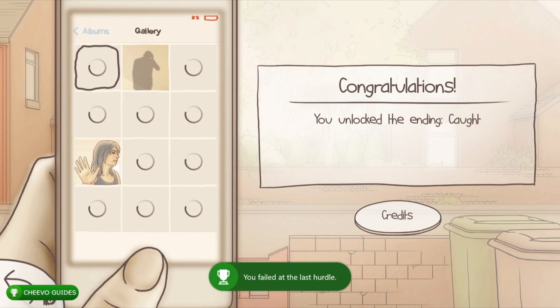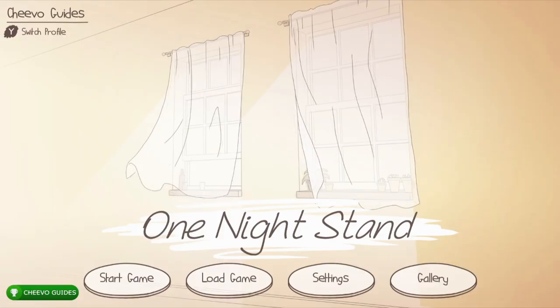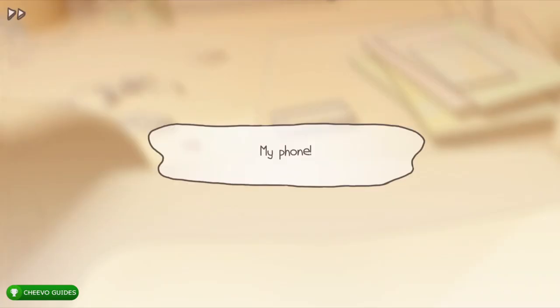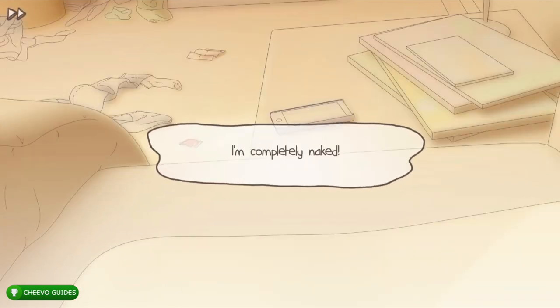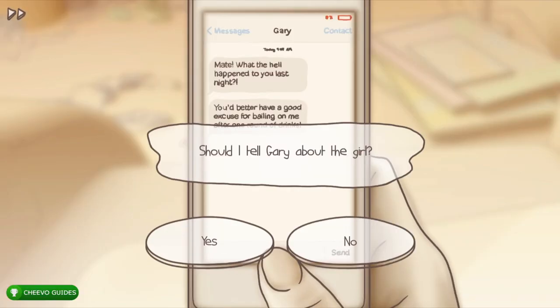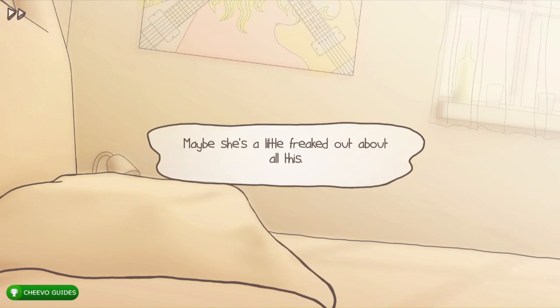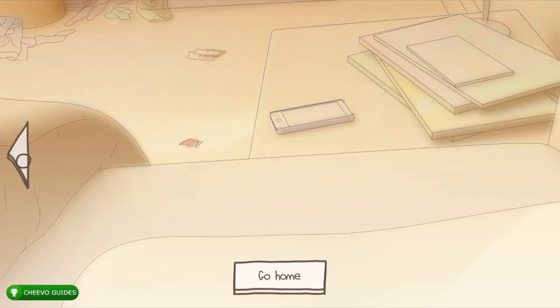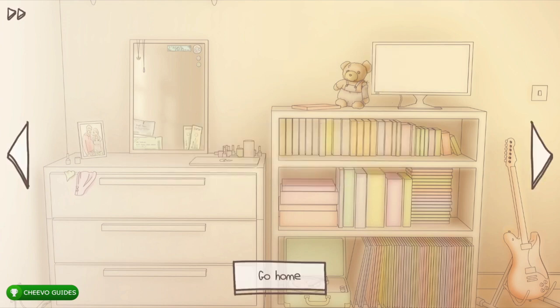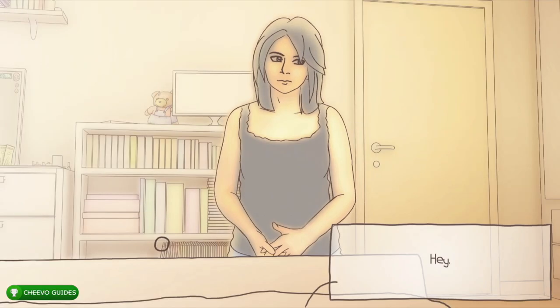We got the Caught achievement — that's the second ending. Press B and start up the game again. This next playthrough we're going for the 'No Time to Waste' achievement — basically the same as the last playthrough except we're going to successfully escape. Answer no to the first two questions, then press 'get out of here.' Go to the right side and interact with your jeans — the Sandbar card pops up. Next pick up the shirt off the TV, go left, and grab your underwear from under the socks.